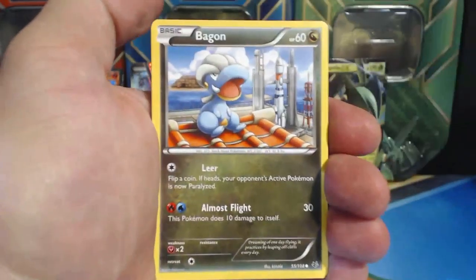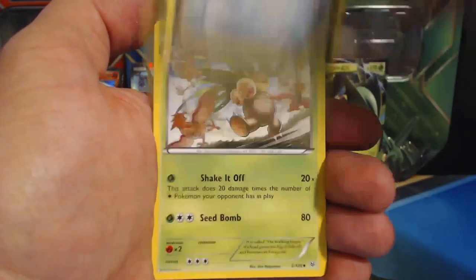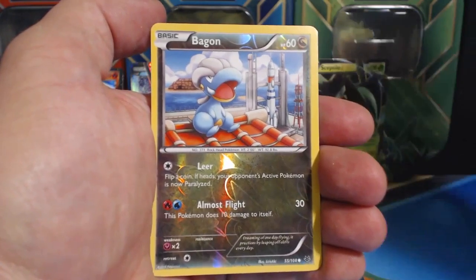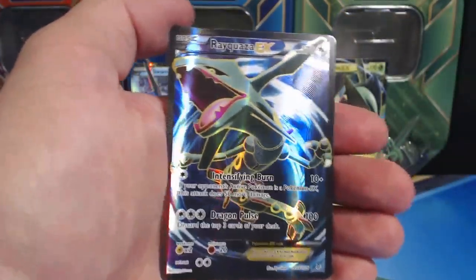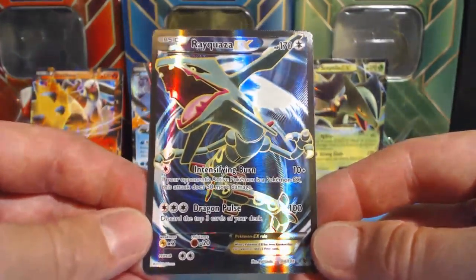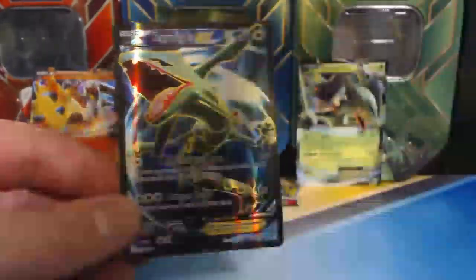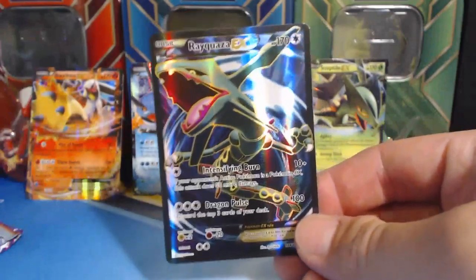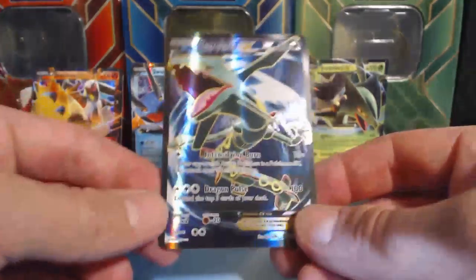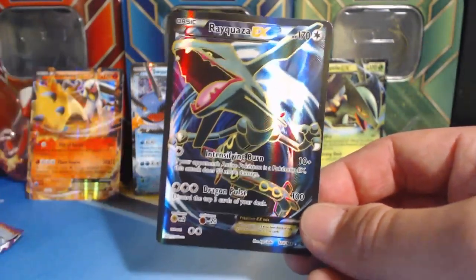Fletchling, Bagon, Electrike, Taillow, Execute, Dragonair, Exeggutor, Winona, Bagon Reverse Holographic. There we go — that's what I'm talking about! Rayquaza EX Full Art. These tins have been giving me nothing but full arts. Actually, that was a lie — I did get a Mega and it wasn't full art. But hey, three full arts? Not bad. And this one is awesome. Very cool. So that's what we were looking for.